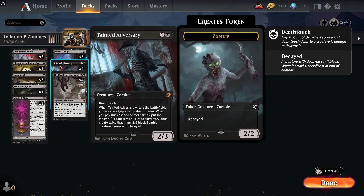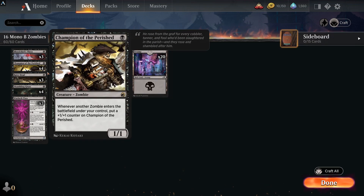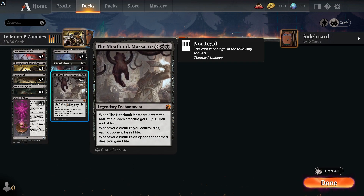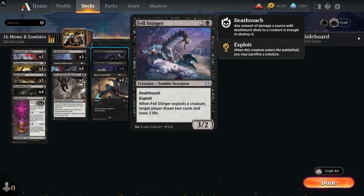Maybe get your Tainted Adversary back and then pump extra mana into it later in the game. You then have Warlock Class, another drain effect: at the beginning of your end step if a creature died, each opponent loses one life. In conjunction with The Meathook Massacre, this makes for a really good combination.